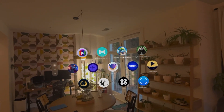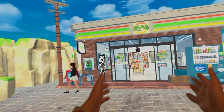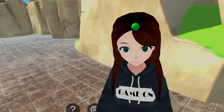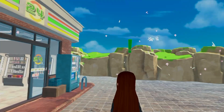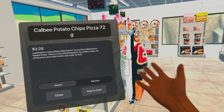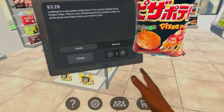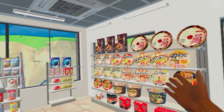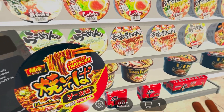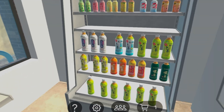Next up, we have Konbini Spatial Shopping. This one shows you what shopping might be like in the future for these types of devices. We can go into this Japanese convenience store. As we go through the store, we can go ahead and order different items that we see on the shelves — here we have some pizza chips, looks interesting, can add it to my cart, then walk around and look at all these items, see more details, and add to my cart. This is a pretty interesting way to shop in virtual reality. Would love to see more shopping apps like this taking advantage of the platform.